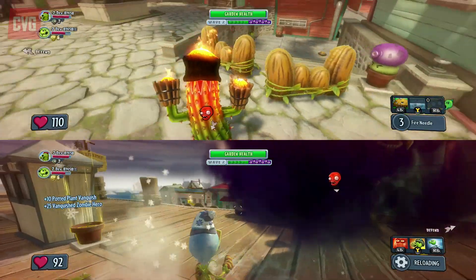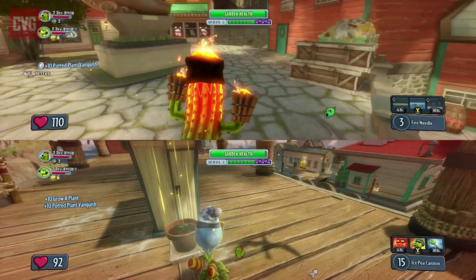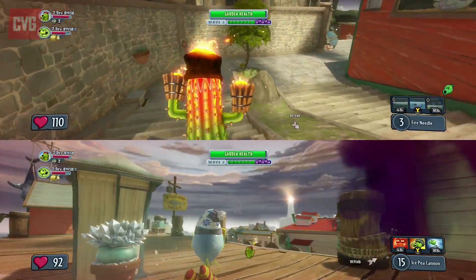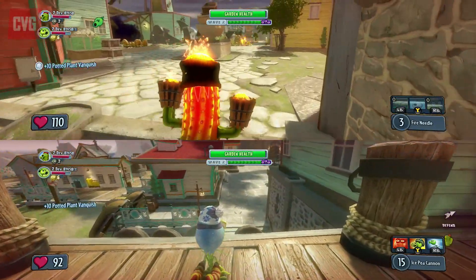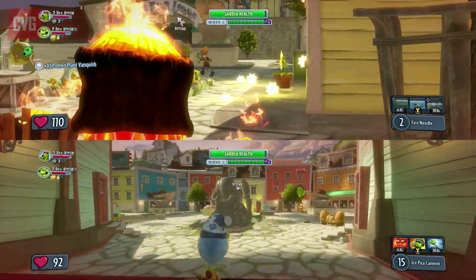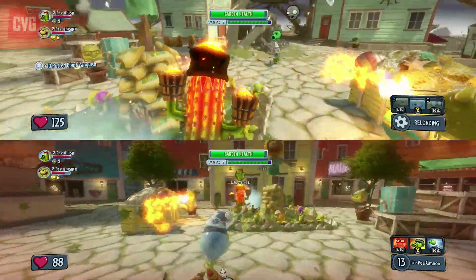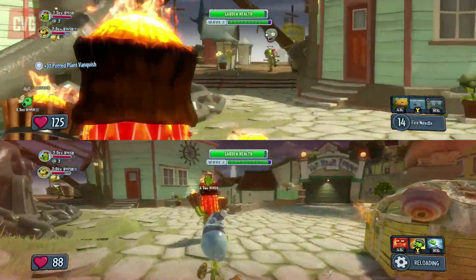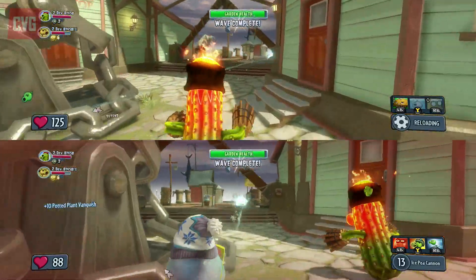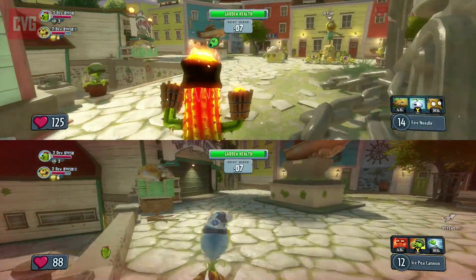PopCap did such a great job in the first instance of making this amazing universe, so this looks fun. As well as this mode, you also get 24-player multiplayer — 12 vs 12. You choose your side, either Plants or Zombies, and you can personalize your favorite plants and zombies and pick your class: the normal soldier, engineer, scientist, and all-star class.